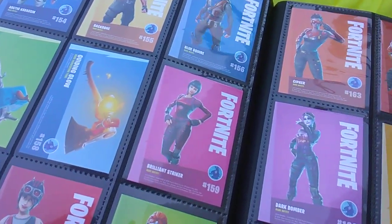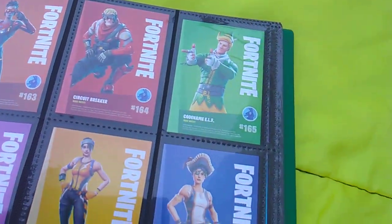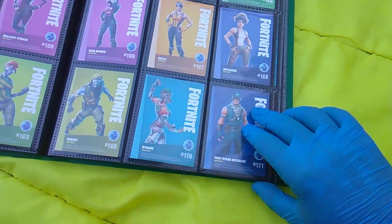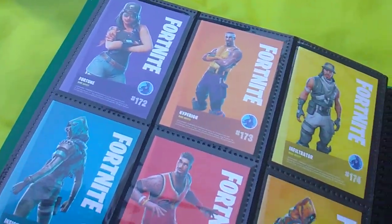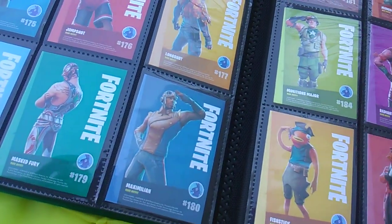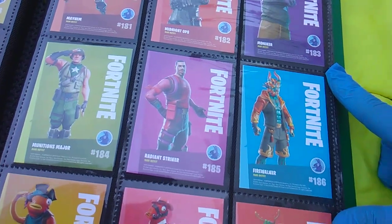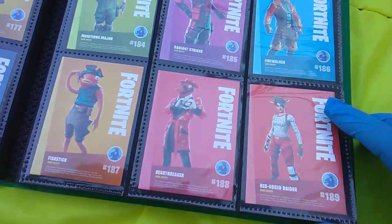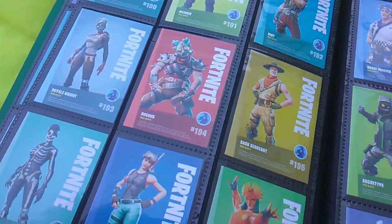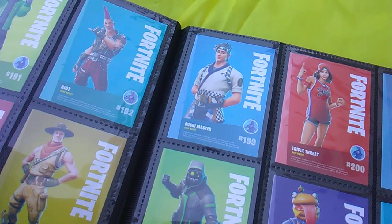Abominable Axe. Guiding Glow. Brilliant Striker. Bright Bomber. Chopper. Chromium. Cipher. Circuit Breaker. Codename ELF. Dark Bomber. Dazzle. Buccaneer. Die Cast. Dynamo. First Strike Specialist. Fortune. Hyperion. Infiltrator. Insight. Jump Shot. Long Shot. Mocky Master. Mass Fury. Maximillion. Mayhem. Midnight Ops. Moniker. Munitions Major. Radiant Striker. Fire Walker. Fish Stick. Heartbreaker. Red Nose Raider. Reflex. Mesmer. Riot. Royal Knight. Ruckus. Sash Sergeant. Skull Ranger. Snorkel Ops. Sunbird. Sushi Master. And Triple Threat. That's 200 — done with Rare.